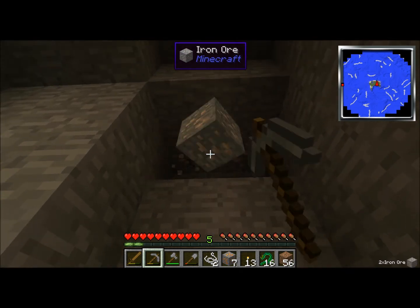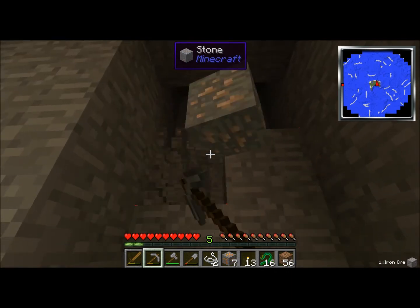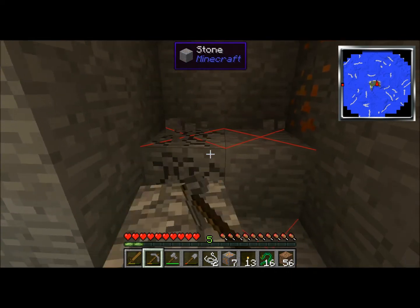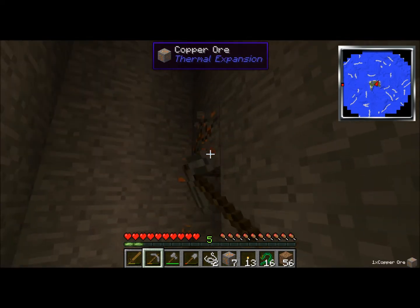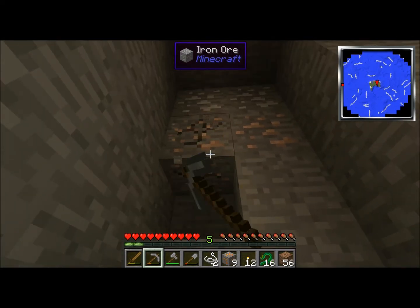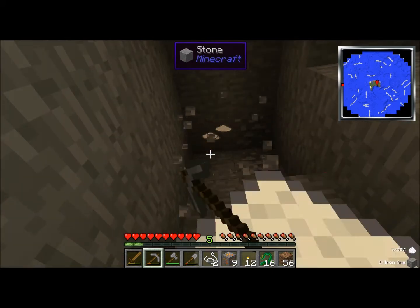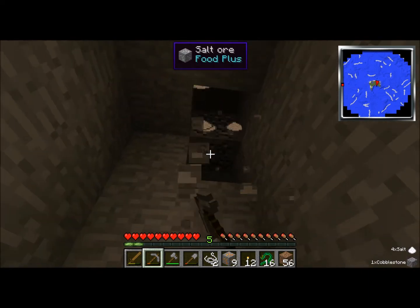I do have 13 torches left but I'm using them up. I did find some good iron now — finally. And look — more copper. Whoop-de-freaking-do. Holy wah, same spot just the other side — more iron. I didn't even see it over there. And then there's salt, but I'm not really sure about salt. I know you can use it for stuff but I'm just not sure what.